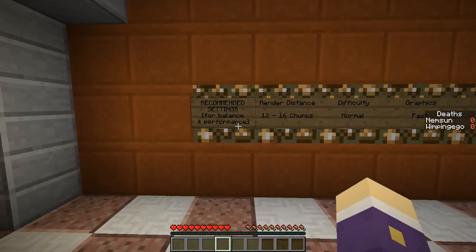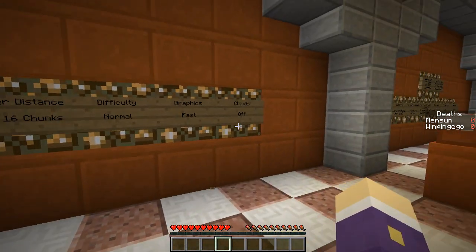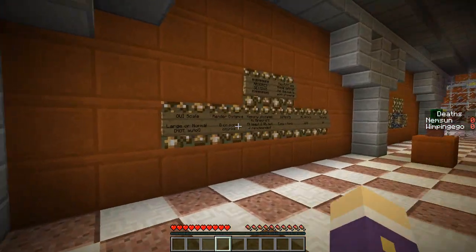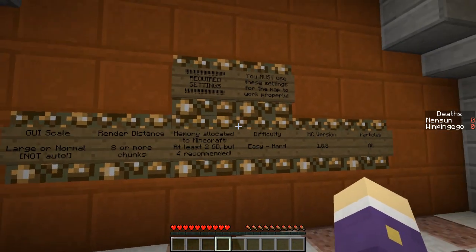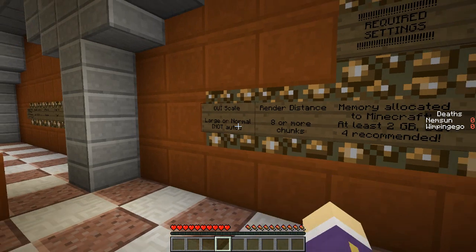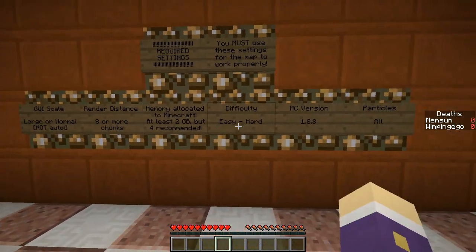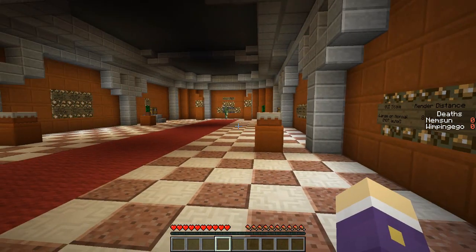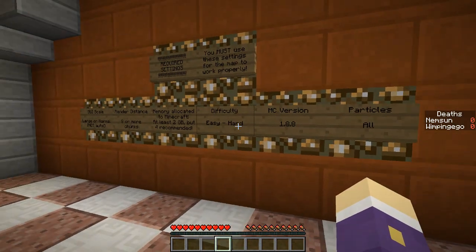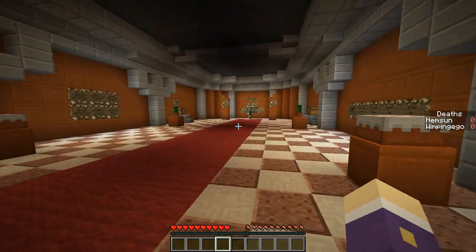Recommended settings: chunks normal, fast, and clouds off — we've done all that. Required settings — you must use these: GUI scale, render distance 8 or more, memory, difficulty. We've got difficulty set to normal. Version, particles — all that's good.